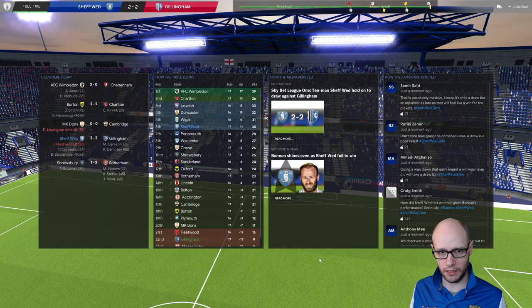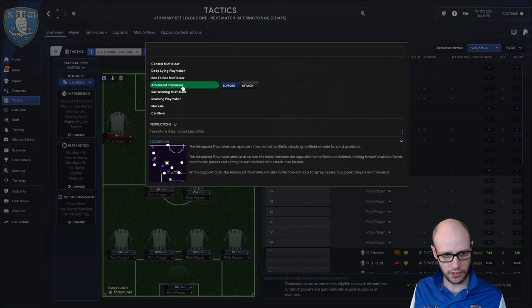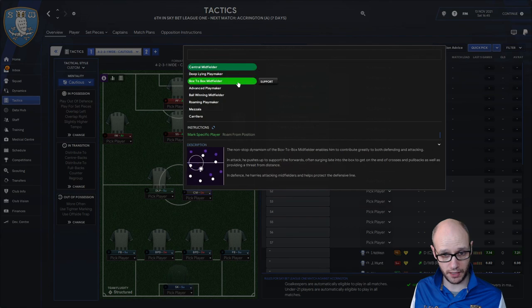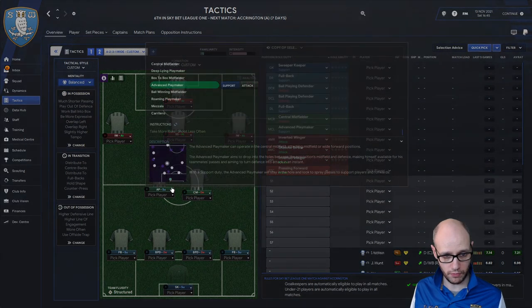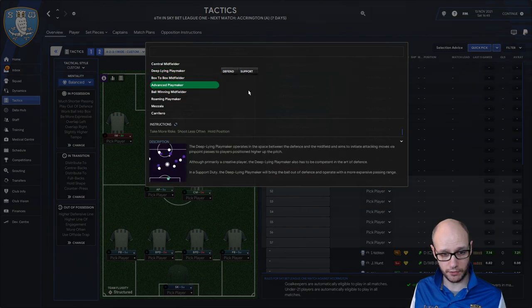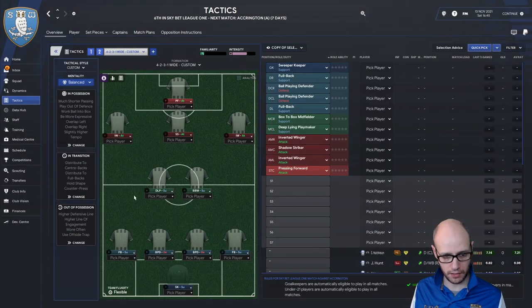I'm going to make those slight tweaks to my tactics - I want Bannon as a DLP on support, which works much better, and then Luongo as a box-to-box. And in this formation as well - it might work better for my Barcelona one too. Something I could try adding in.